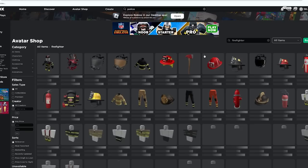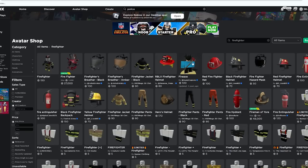If we search 'firefighter' we can see we've got an axe, some helmets, a fire extinguisher tool you can attach to your back, and even a fire hydrant for your back. There are Rthro firefighter pants and a jacket that look really cool, a full backpack, breathing apparatuses, and all different kinds of stuff. You can look into it in a lot more detail if you want.